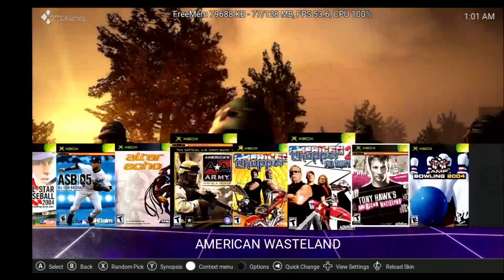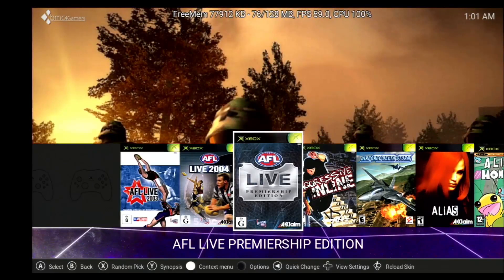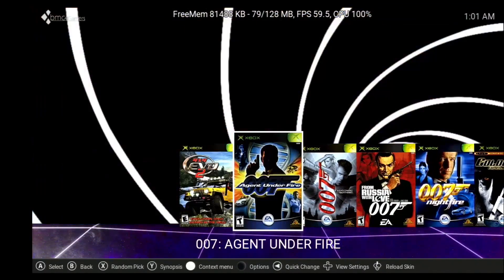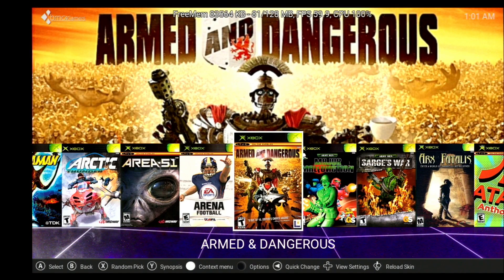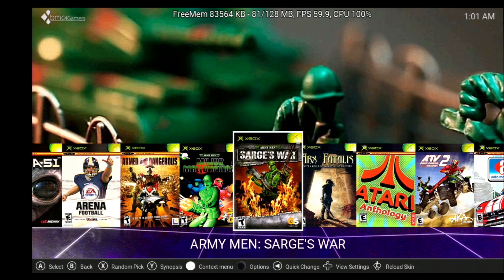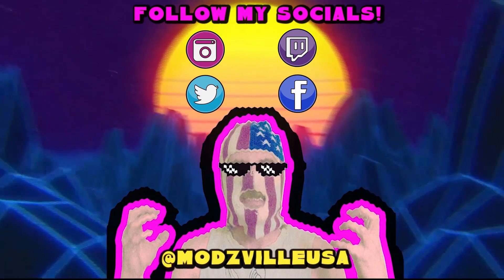Anyways ladies and gentlemen, that's it! Join the Discord down below — the Xbox Scene Discord — pay attention to the Cerbios channel. This is coming out soon. I just wanted to give you guys a little sneak peek of Cerbios working on a 1.6 with 128 megabyte RAM support. Amazing BIOS — best in the game at the moment. A couple bugs to work out, but overall very, very cool. Install your massive hard drive, custom boot animations, a lot of neat little features in this BIOS. Stay tuned in that Discord and hop on in as soon as this gets released. Alright dudes, Modsville USA signing out!